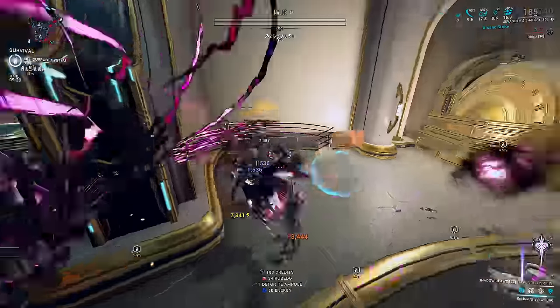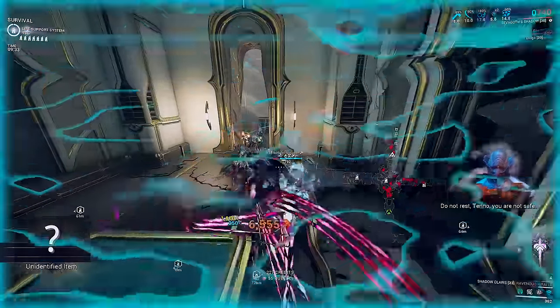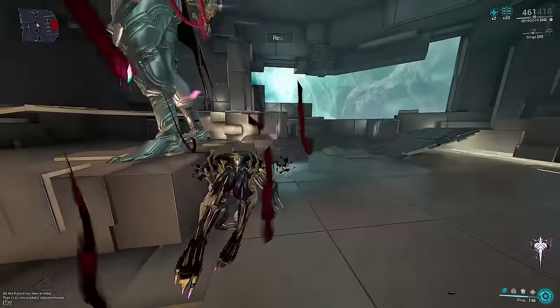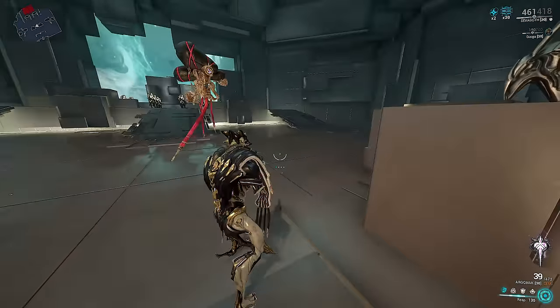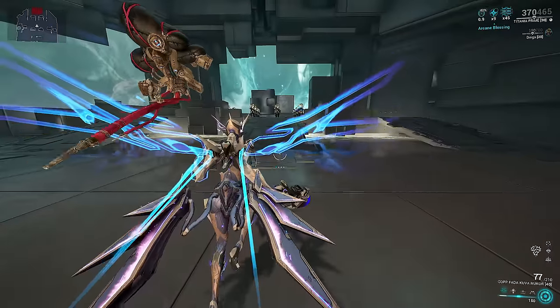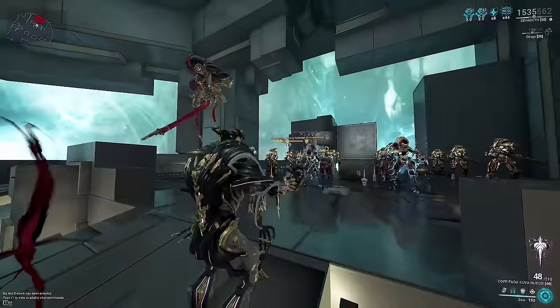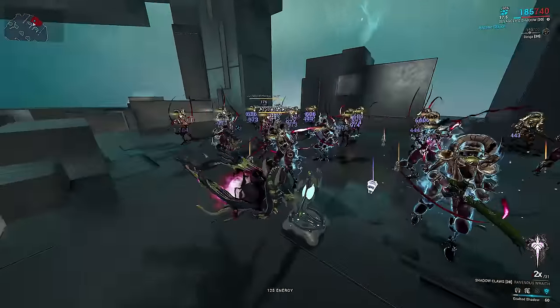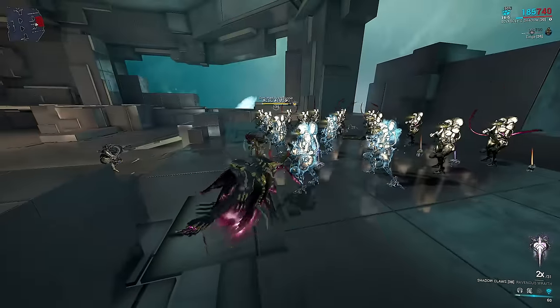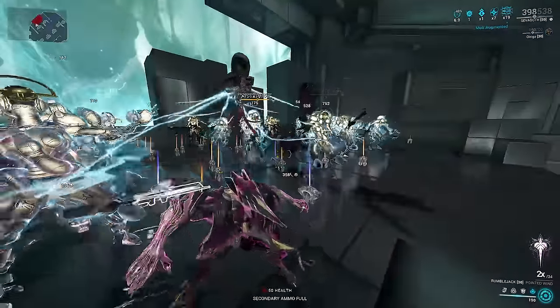Let's dive right in. Sevagoth's Shadow is rather unique because unlike most exalted weapons, it is a full transformation ability that literally spawns a second playable entity. It is similar in this aspect to Titania's Razorwing, except your normal mode remains active on the battlefield even when in Shadow. All abilities active on normal mode will also remain active. The Shadow has its own set of four abilities — well, three, because the fourth is just returning to normal mode.